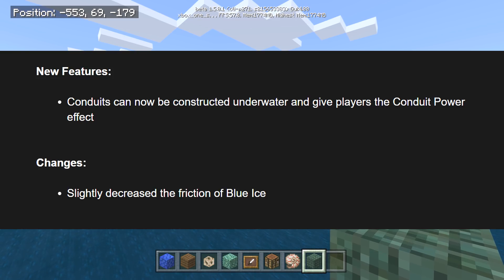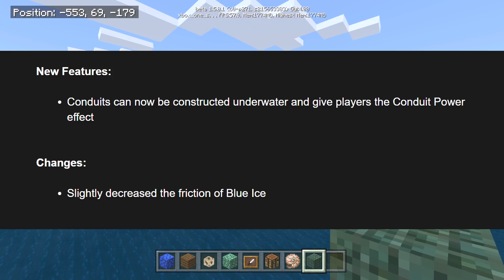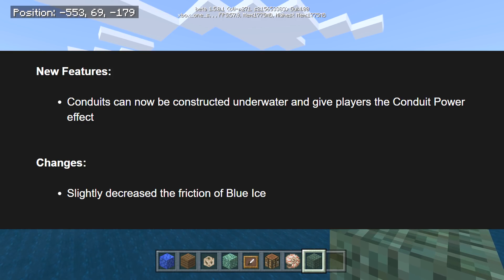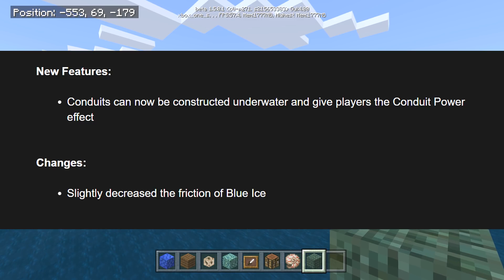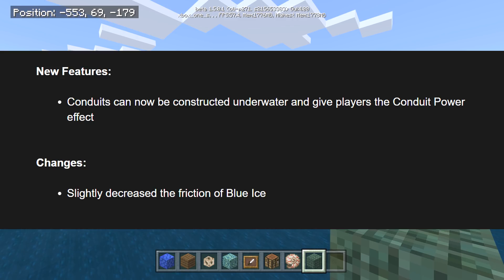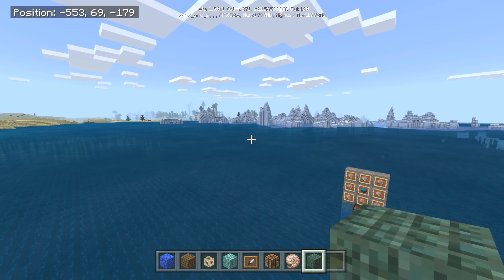The main features: conduits can now be constructed underwater and give players the conduit power effect. There's also a slight decrease in the friction of blue ice — so that means you're going to go faster on blue ice. On PC it's already super fast. Let's go through to the bug fixes.